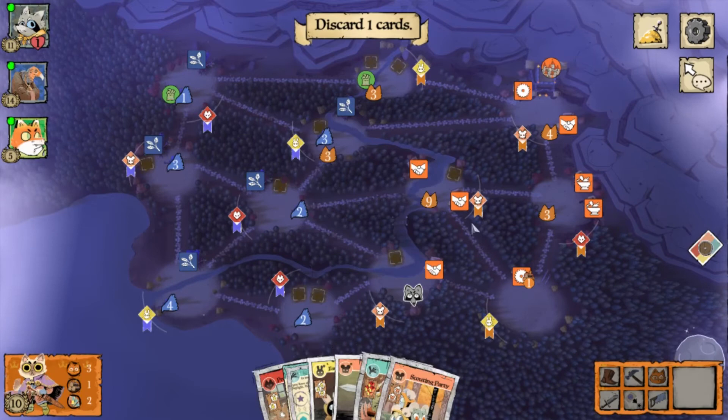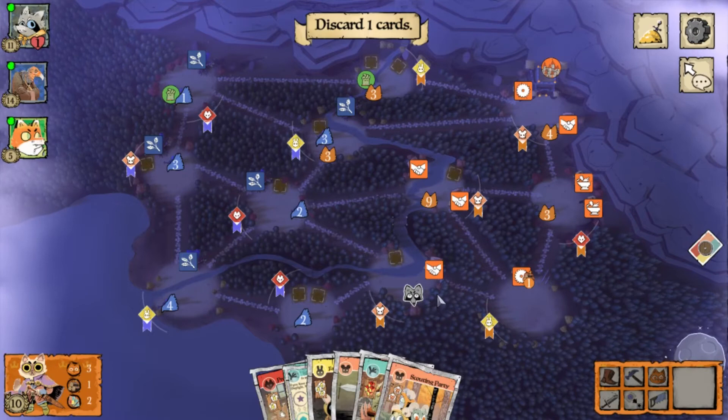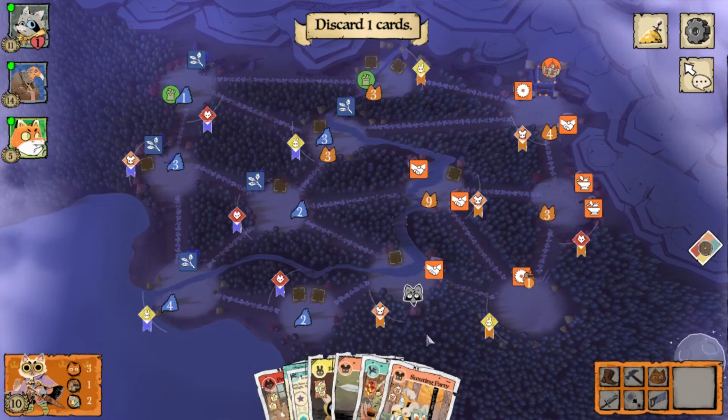At this point, take some time to think about how many cats you want to distribute among your base and the rabbit clearing at the bottom left.